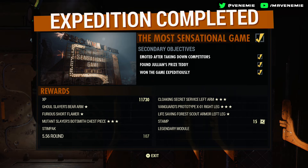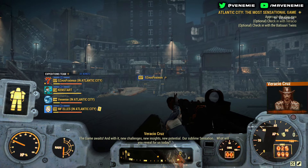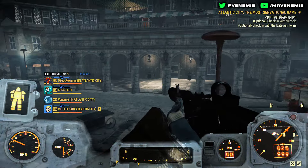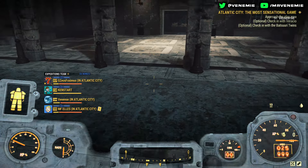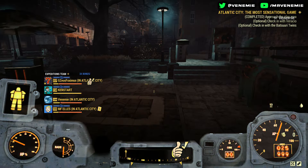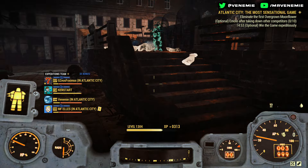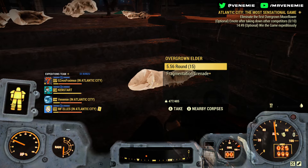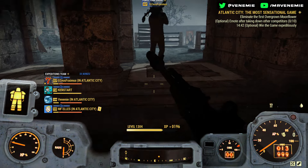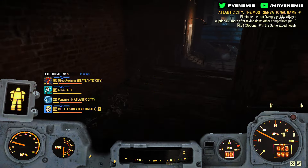Now everyone's got their way of getting legendary weapons and armor — one stars, two stars, three stars — but one of the best ways if you just want to get loads of three stars and two stars is farming expeditions. My favorite personal go-to is Atlantic City Casino, or the one I'm doing now — the Most Sensational Game, which is the Boardwalk one. Both are extremely easy to do, and loads of people speed run expeditions back to back all day.